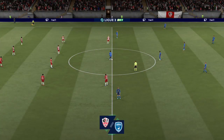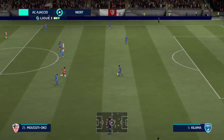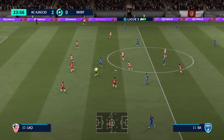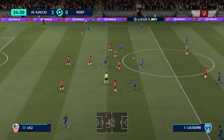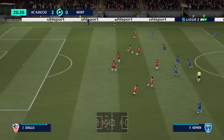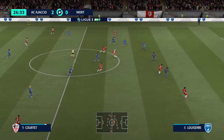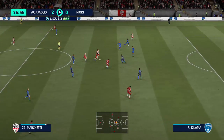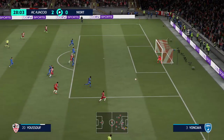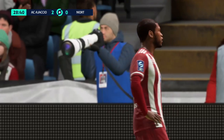It's going their way, 2-0. But for Ajaccio, the number 10, Kazim Lassi — came in. Read it well. Marchetti, Marchetti. Promising attack this. Well, unable to bend his run — offside.